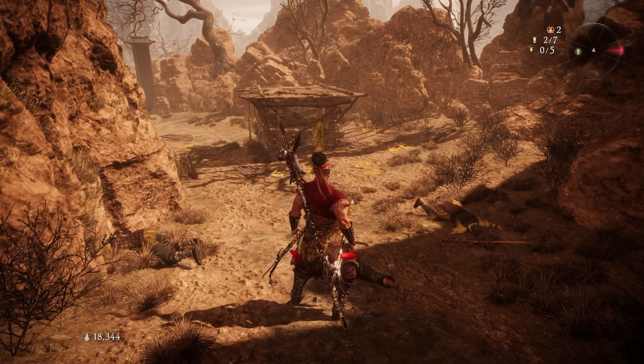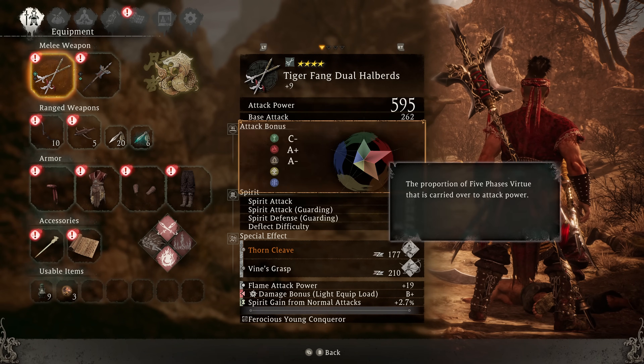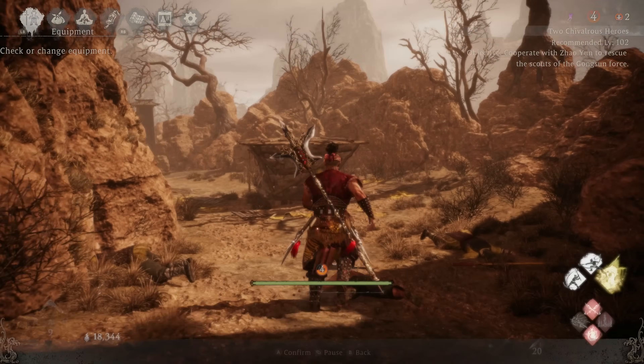There are some unique moves you can find. For example, on Thornclief here, pulling up the description, I can see that I can hold this down and it's going to keep doing slashes. And I can see there's an additional effect at high spirit — that's going to enhance the damage and prevent stagger from incoming attacks, except for powerful attacks, which would be critical attacks. High spirit is just considered blue.